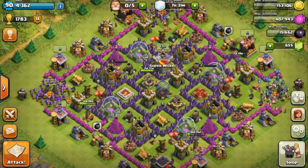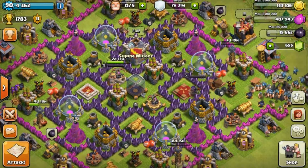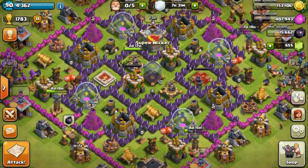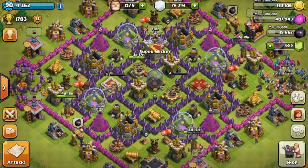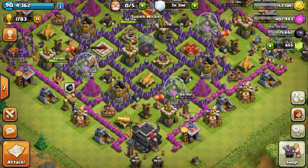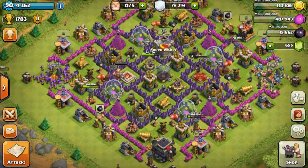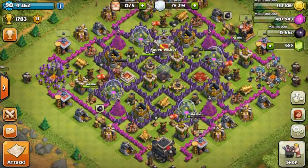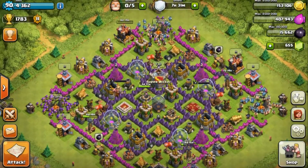This strategy would not be good for getting into dark elixir in the center because there's no way past all those Wizard Towers, Mortars, and Xbows guarding it. But you could get one or two sides of the storages depending on what level your Minions and Archers are — which I'm working on. I'm kind of falling behind on dark elixir upgrades even though my Hogs are level four.